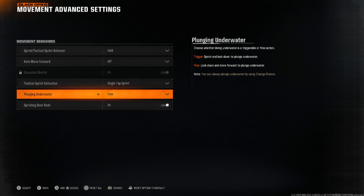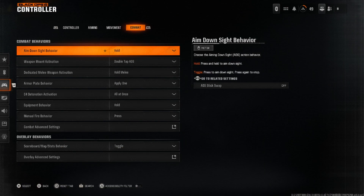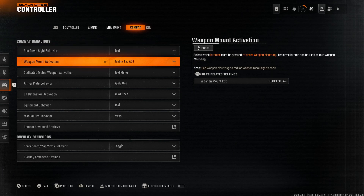Single tap sprint means as you're running you press the analog stick up once and it automatically starts sprinting. Plunging underwater is set to Free so you can look around and control it better. Printing door back we have as on.